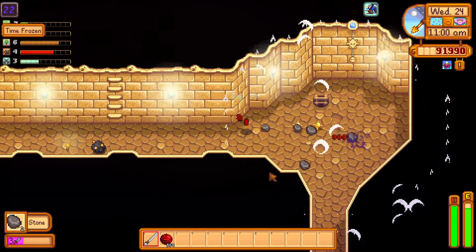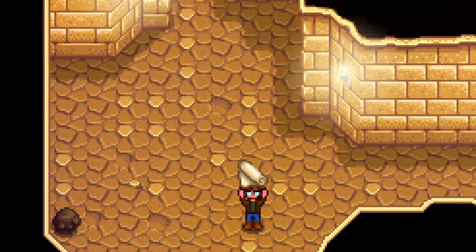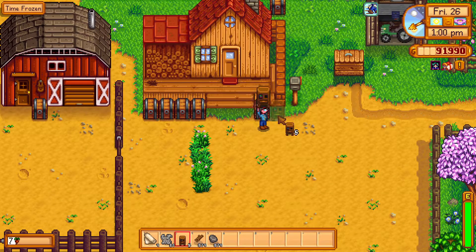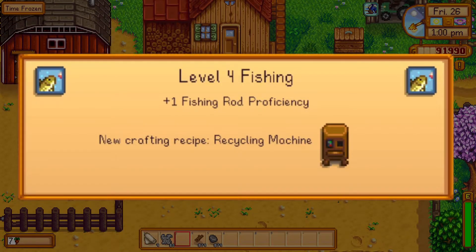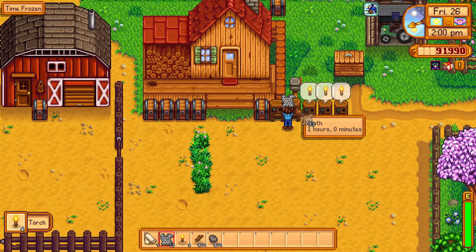Apart from this boring way of getting wool, you can also hunt for it. Mummies can drop cloth when killed if you're feeling bold. Or if you've done enough fishing or digging through trash cans, you must have encountered the soggy newspaper item, which is labeled as trash. Well it is trash, but it's not entirely useless. If you've already reached level 4 in fishing, you got a recipe for a recycling machine. And if you put the soggy newspaper inside, there's a 10% chance of getting cloth out of it.